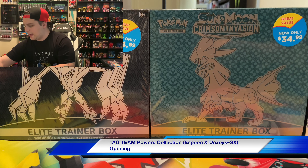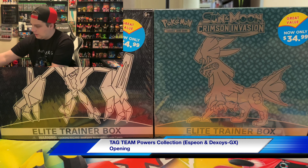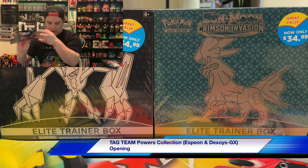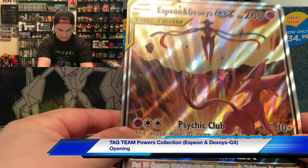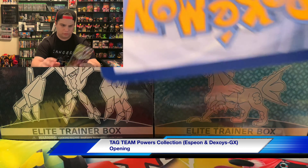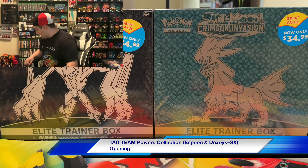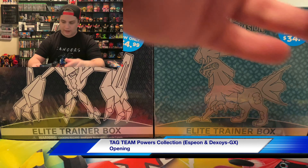Let me try and get all the packs out, because guys, trying to show you this — this thing is massive. I don't know why in the world they wanted to make something this big. Here is the big jumbo card — the Espeon and Deoxys GX — it's just your standard promo jumbo card, nothing really too crazy about that. Now let me actually try and get the packs that went flying.